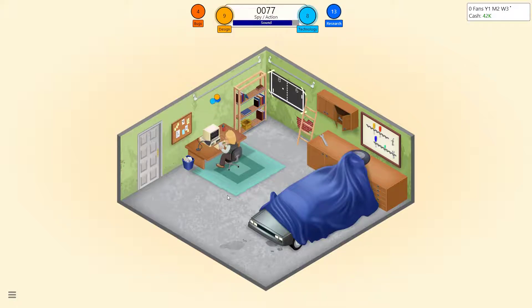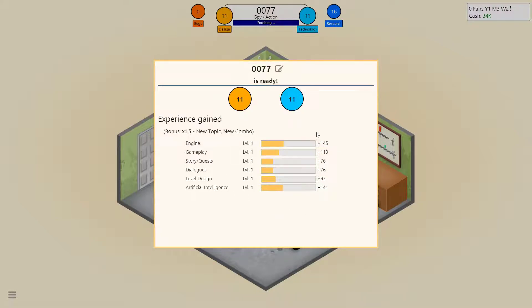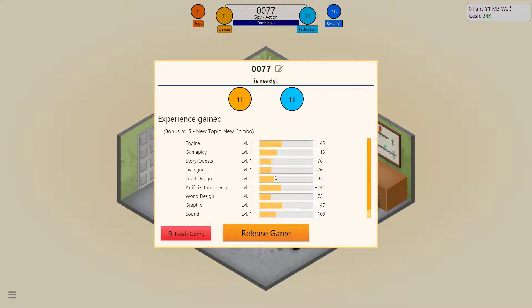Basically this game is just about continuing to make video games and trying not to go bankrupt. Three pluses means most important, two pluses means more important, and one minus means it's not that important. The way this game works is we put different points into the sliders, and as you develop things, bugs happen. If I were to click finish right away, it would not have been good. As our character Johan levels up, he'll get better at sound, graphics, and world design.